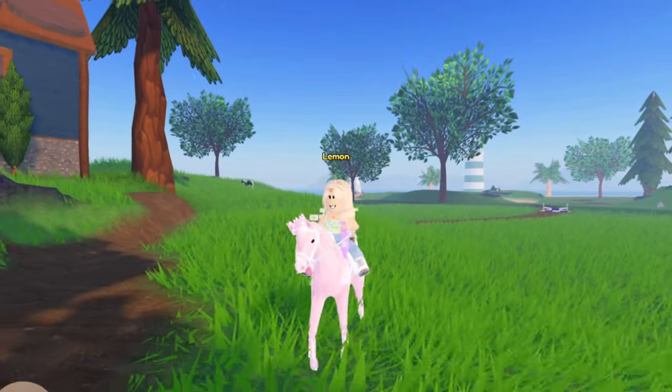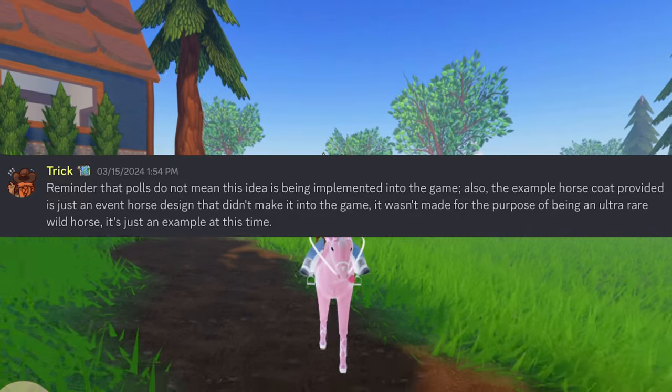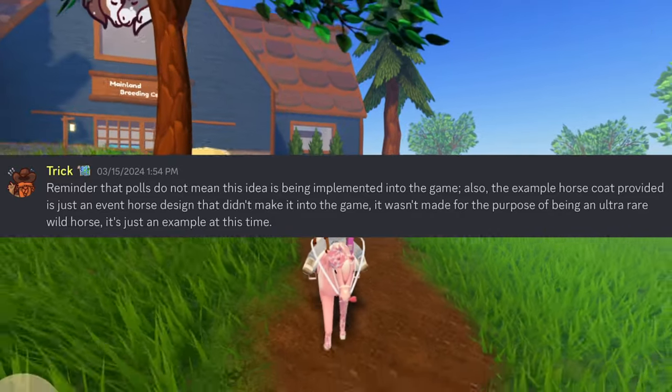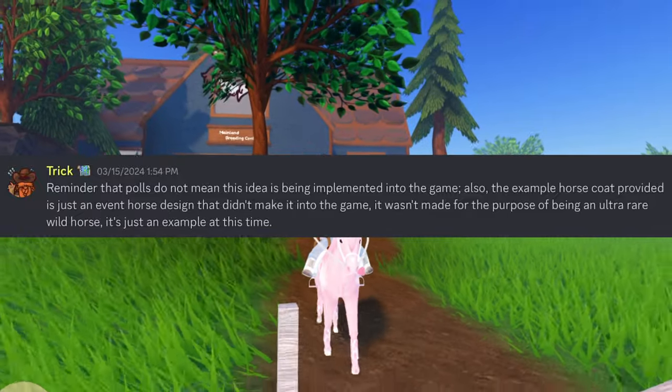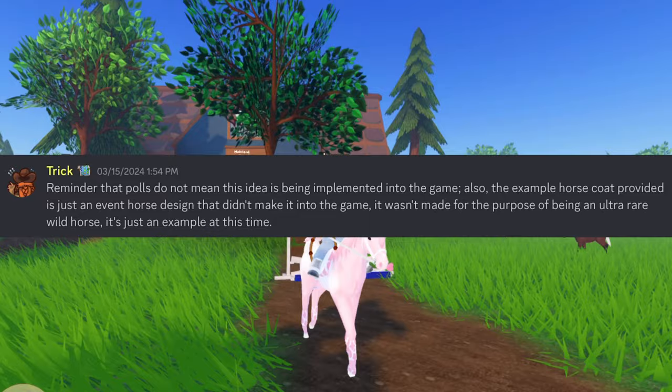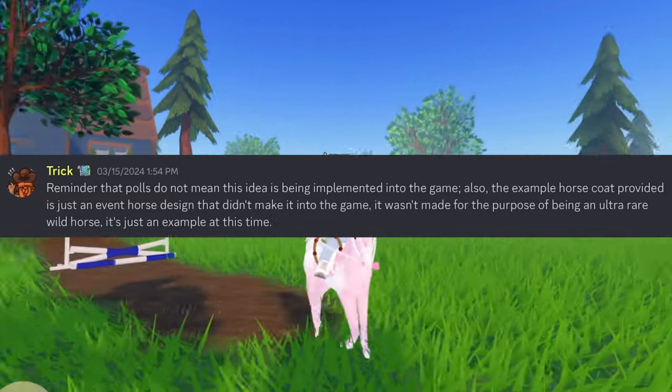Trick also added a reminder that polls do not mean that this idea is being implemented into the game. Also, the example horse coat provided is just an event horse design that didn't make it into the game. It wasn't made for the purpose of being an ultra rare wild horse — it's just an example at this time.